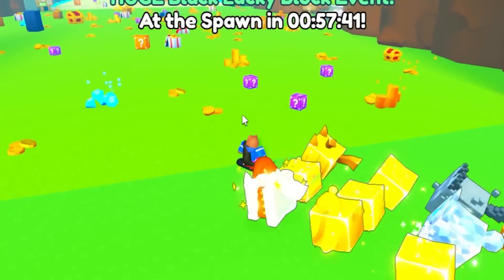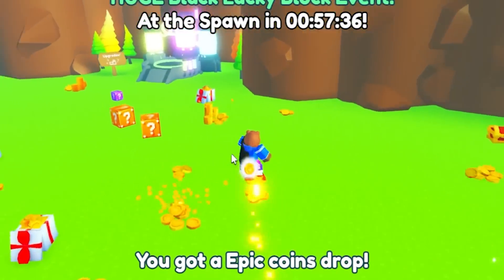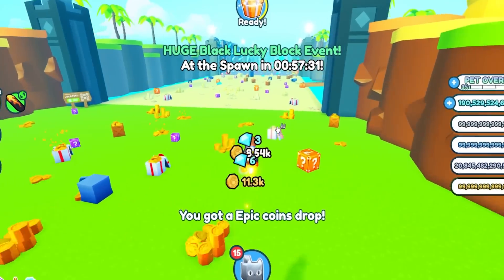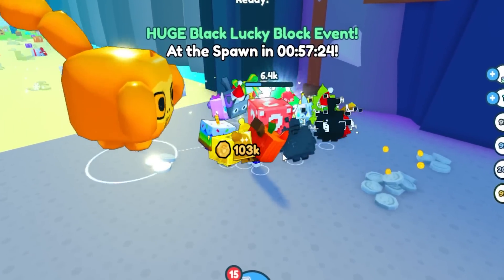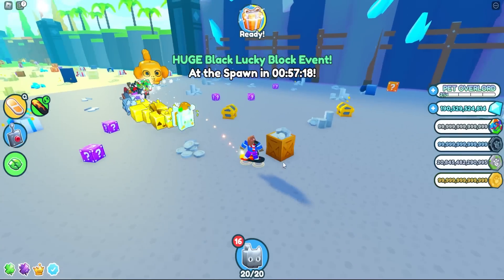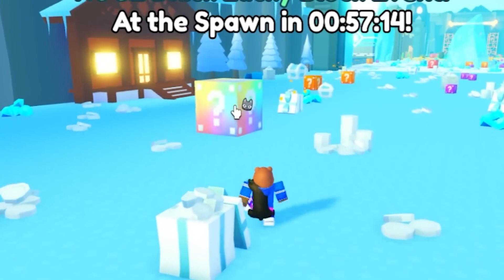I'm guessing these Violet Lucky Blocks are pretty much the Yellow Lucky Blocks. We just broke an orange one, and there's the purple. We need to find out the level of these Lucky Blocks. The colors range from purple, orange, and red to rainbow. Here's the red one right here — let's break that and see what we get.